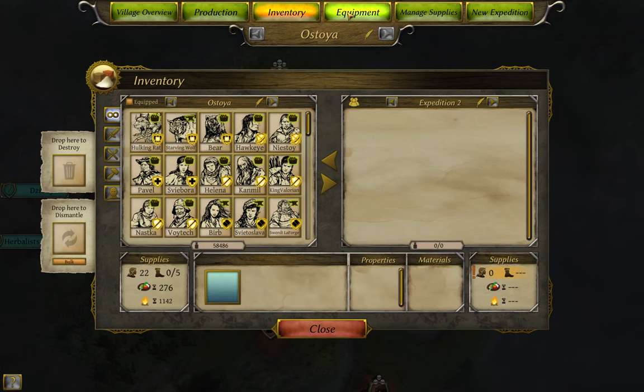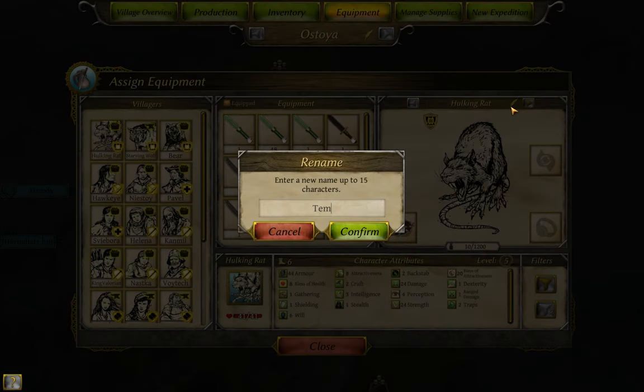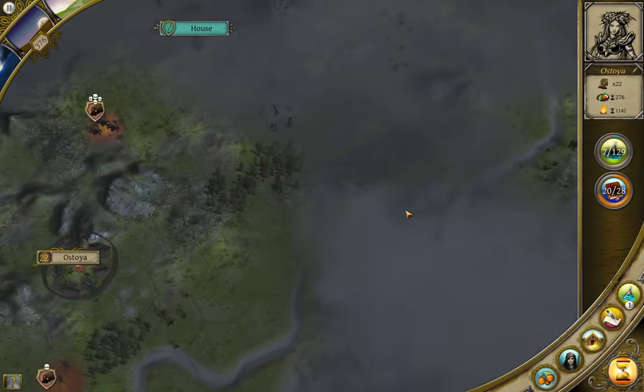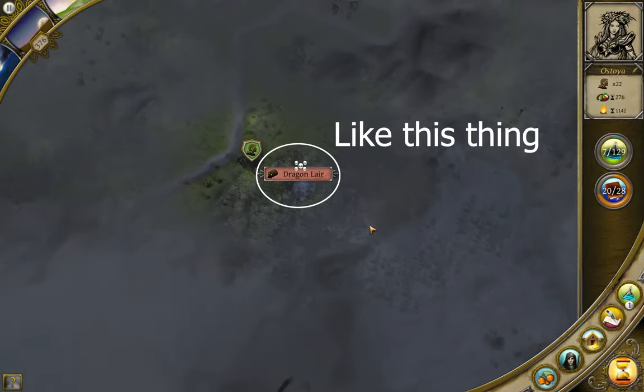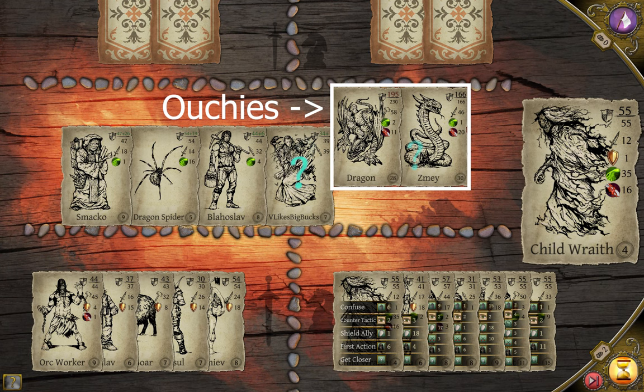I want to draw your attention to the first character on this list. His name is Hulkingrat — at least it was, until 10 seconds later, when his name is now Temporary. This being a roguelite game, you have two choices: save scum, or accept that you will sometimes lose your people. It isn't a matter of if, it's a matter of when — and more importantly, how. The most likely way you will lose a character is in a direct combat where someone unfortunately eats far too much damage. Maybe you took a fight that was too hard, maybe an enemy support liner countered your key character and then gave first action to their ancient dragon. Things can happen.